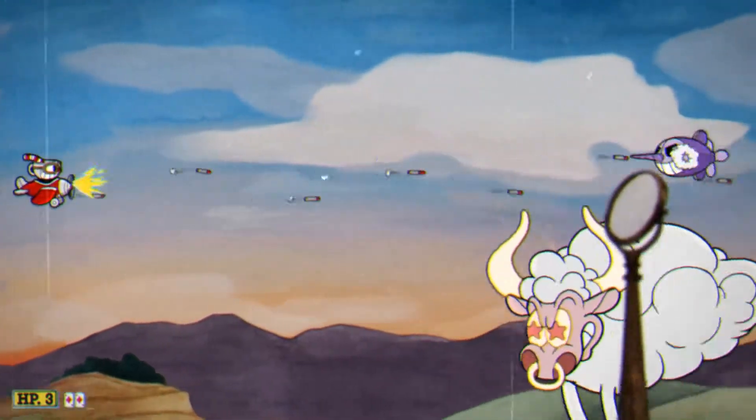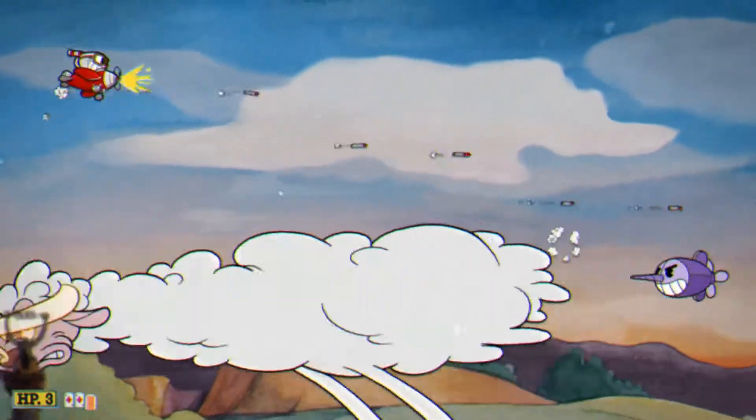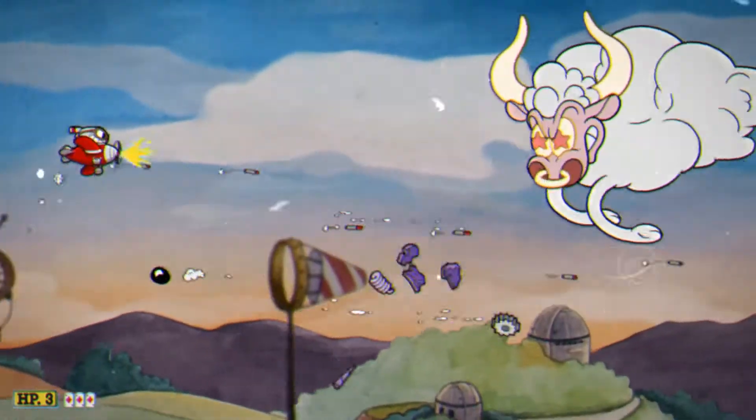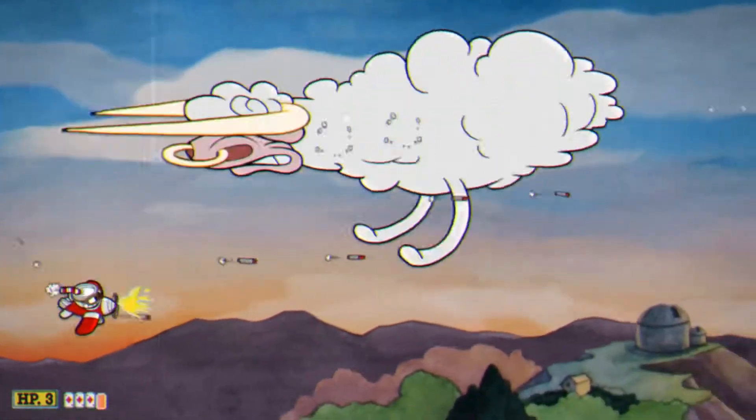Tauros has a tell when he's about to ram into you. What he does is he pauses for a second, so instead of moving up and down the screen, he'll stop moving, and when he stops moving, that's your indication that you need to get out of his way.